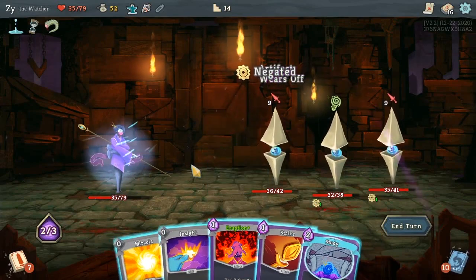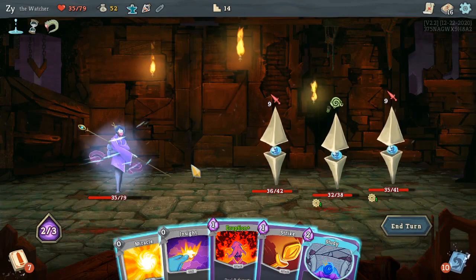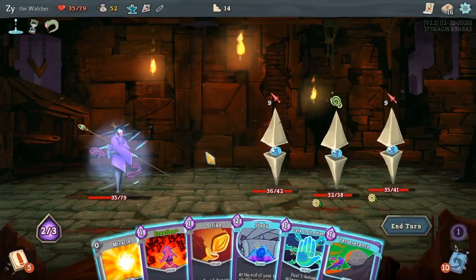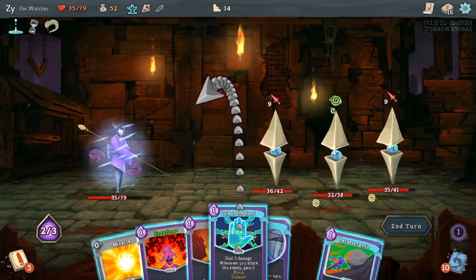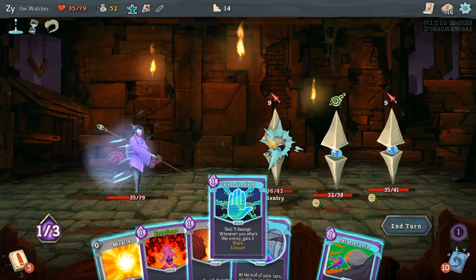Mark is a debuff so it gets negated by artifact. The Talk to the Hand effect also counts as a debuff on them, so it's best to just hit the first sentry with it.